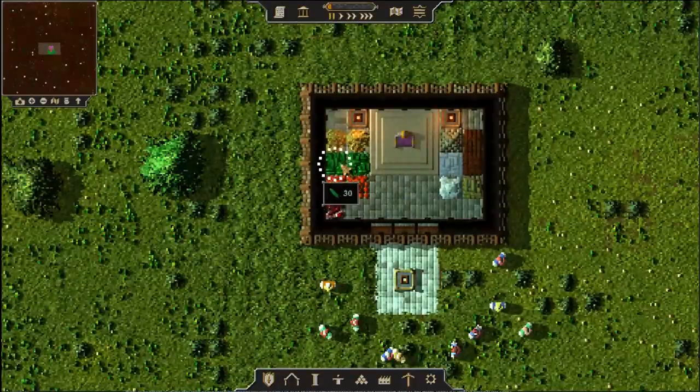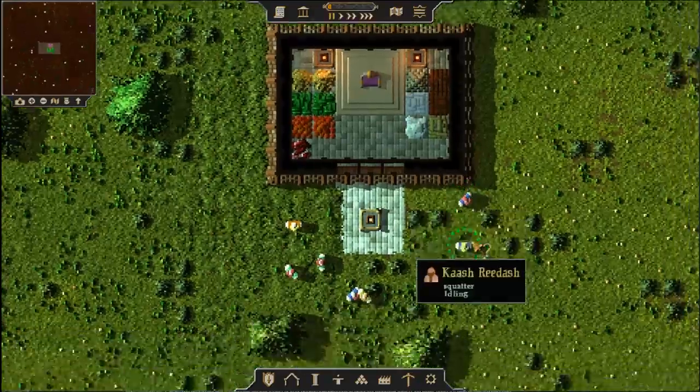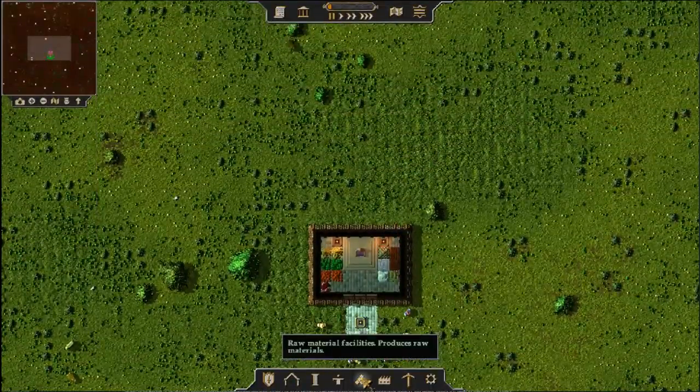Right now we've started out with probably like 100 fruits, 100 vegetables — I'm rounding roughly, I know how to do math, I just don't feel like doing it right now. Like 60 grain, some stone, some cut stone. We've got whatever those are — maybe chalk or something? I've never used that resource. We've got cut wood and raw wood hanging out. We've also got an assortment of citizens that are just hanging around doing nothing, so it's time to get them to work.